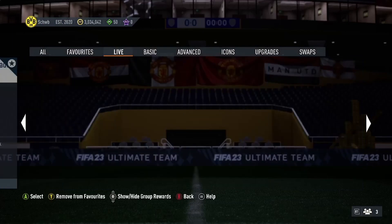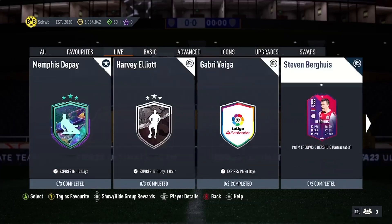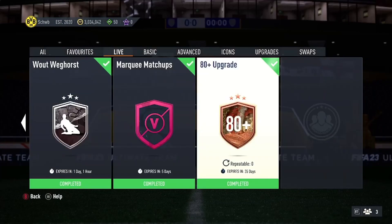Now you've opened all your five gold common packs from the premium silver upgrades and you're pretty much ready. At the time of recording there are no upgrades out, but depending on what's available — say an 80-plus upgrade needing five or six gold commons and a rare — you can use those non-league SBC common golds in that upgrade. If there's no upgrade out right now, keep the gold commons and save them for Monday when upgrades come out.